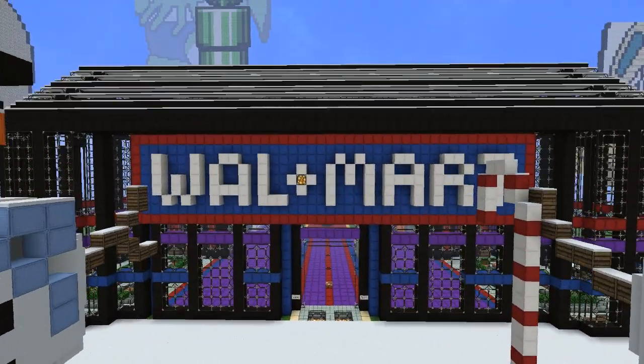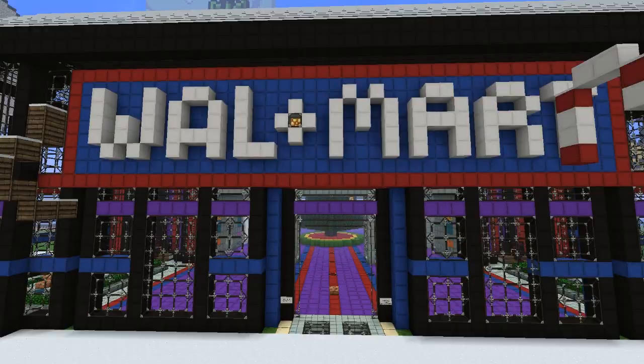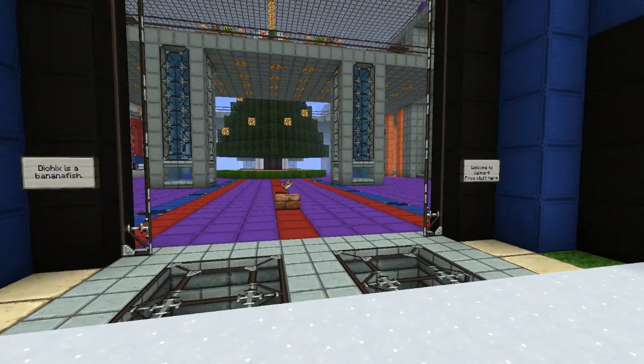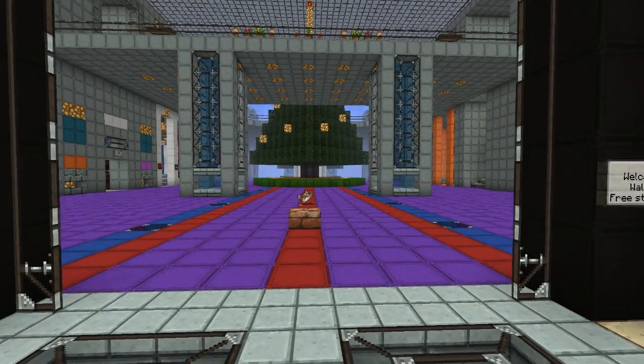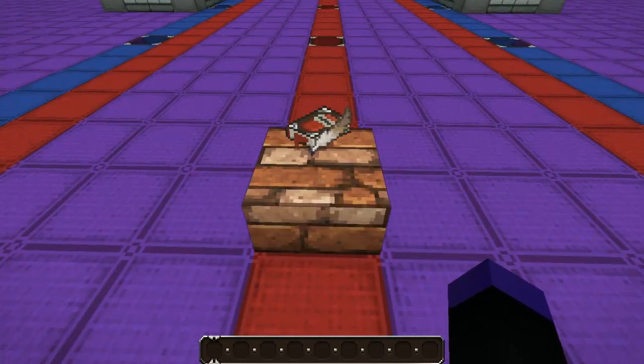So it's got a new design, new logo and whatnot, but it's really nice. So of course we've got Dio Hicks Banana Fish and if you did not know, Walmart is the place where on our server you get free items as we do not give out creative mode, but we give out all of the items that you could possibly need.